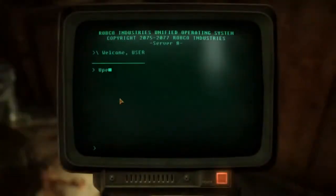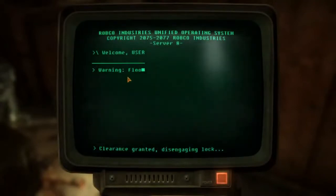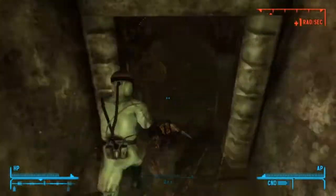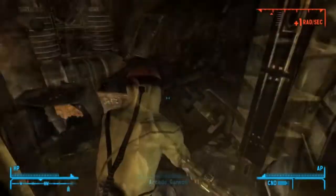How many passwords does this overseer have? Open the armory door — granted. Which eventually leads you down to here, where you'll be greeted by one ghoul who's super easy to kill.